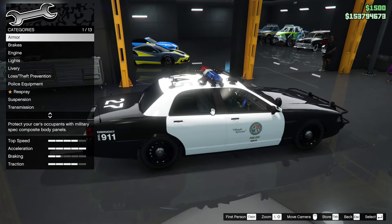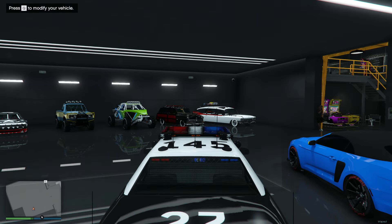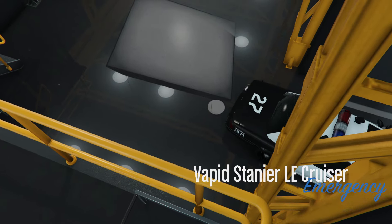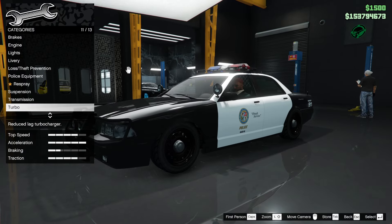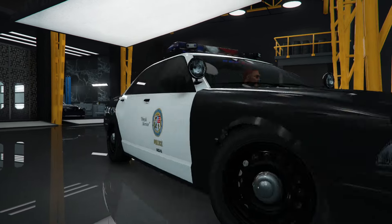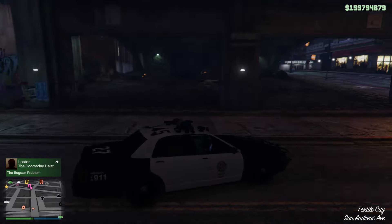You can limo-tint the windows on a police car, which just isn't right. We've done all the customization. Checking the registration plate — can we change it? Sadly no, it's one of those cars where you can't. At least it's a personal vehicle, so you don't need to call it from Pegasus.